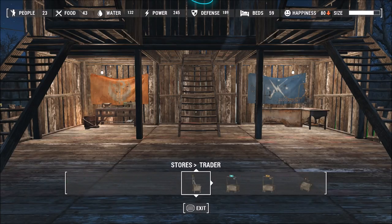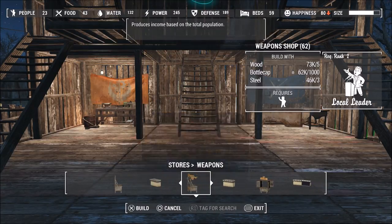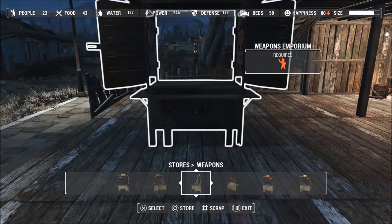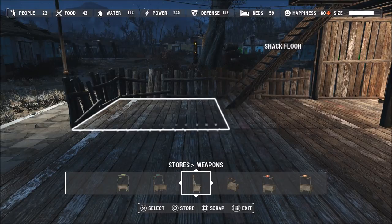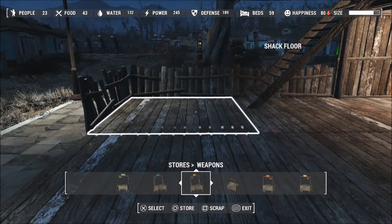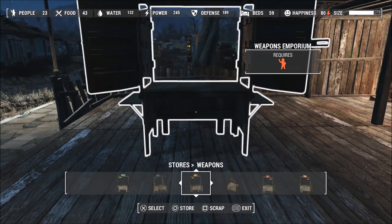Now that you know how to do the duplication glitch, go into your workshop, go over to Stores, and choose the trader you want. Preferably use the Weapon Trader — the Emporium version gives you 3,000 caps per use. If you don't have enough bottle caps yet, use one of the cheaper trader ones that only costs about 100 caps. We're doing the same technique: hover over it, press Square and Circle super fast — you'll see a split screen, and when it says 'Store Weapons Emporium in workshop,' press Yes.